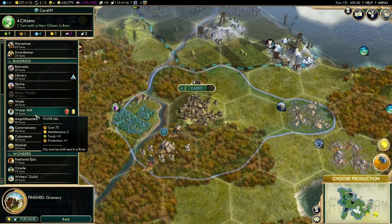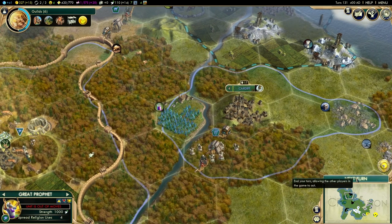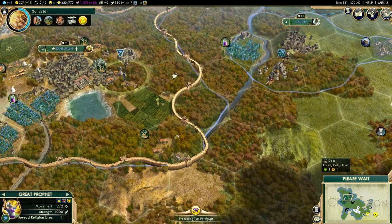Cardiff is going to build a water mill. It has the advantage of building one because it's on a river, which gives us an extra 2 food and 1 production per turn. Let's go on to the next turn and see what happens. Cardiff is also about to increase in size, which is fantastic.